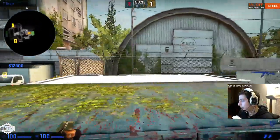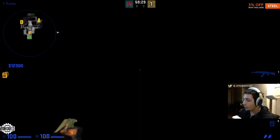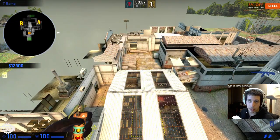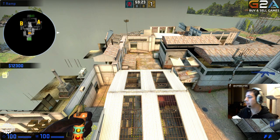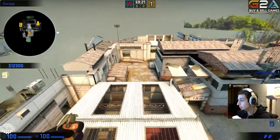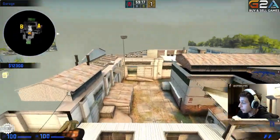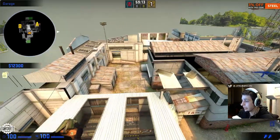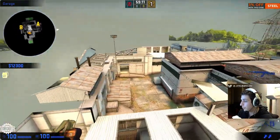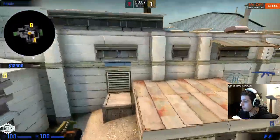I'll start off with a general map overview. Most of you have already played Cache by now. It's basically a stock map at this point — it's used in every tournament worldwide: North America, South America, Europe. Very simple, clean layout. You have an open A-bomb site and a closed B-bomb site.